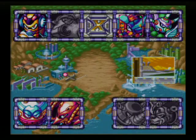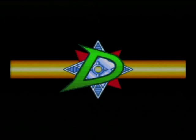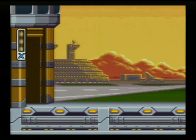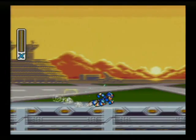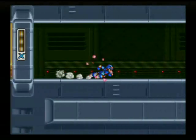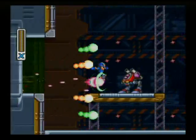Alright, now that we've got the arm upgrade, let's move on to the next area. It's the airport, and it's guarded by Gravity Beetle! I'm doing pretty good — I killed three bosses with the X Buster! But I'm going to start using special weapons in this one.